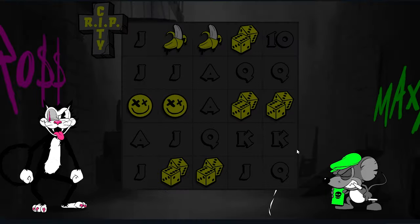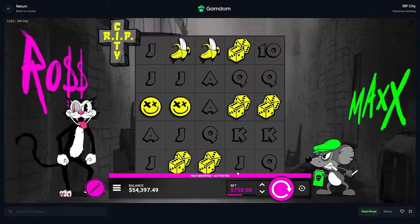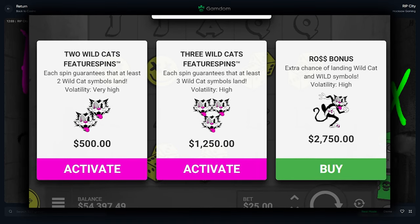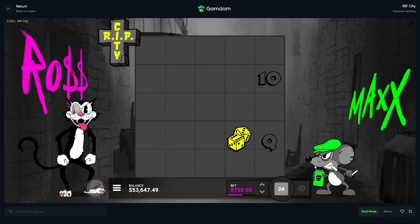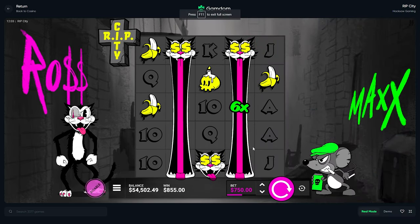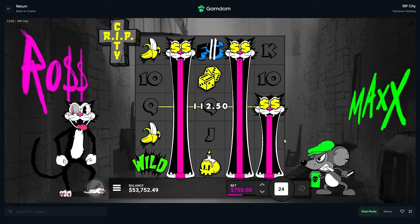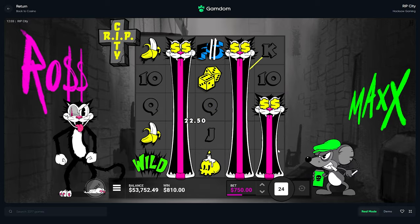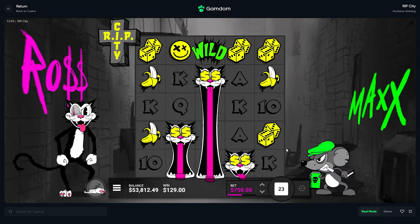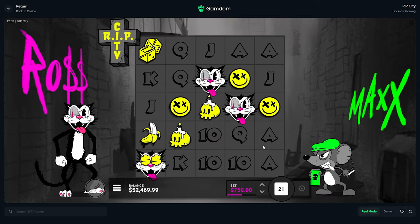All right guys, so today we're going to be doing a different kind of video. We're going to do 750 triple drop spins on all the slots that have it. I don't know how many have it, but we're going to do 25 on each of them — 25 on Rip City, then the treasure slot, 25 on Torment. I'm also going to look around for other ones, maybe Time Spinners.